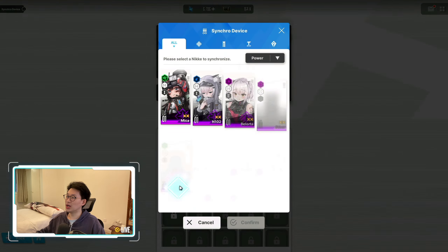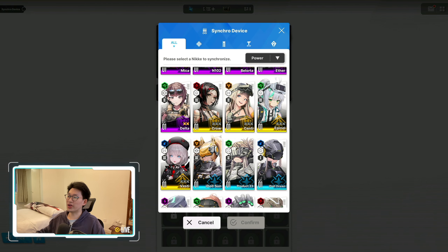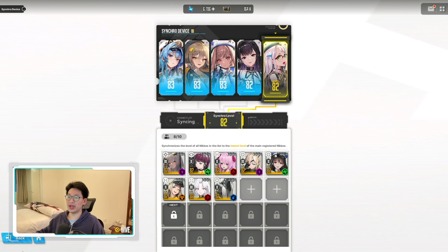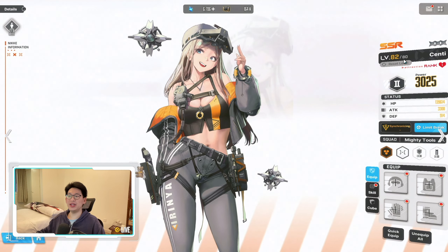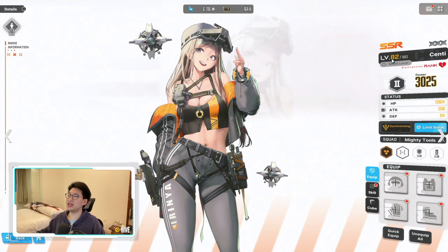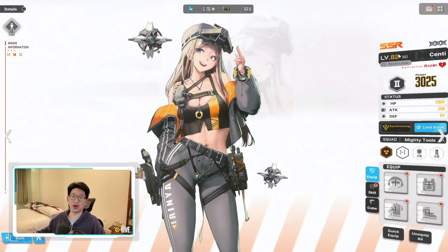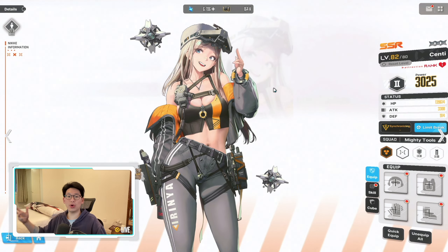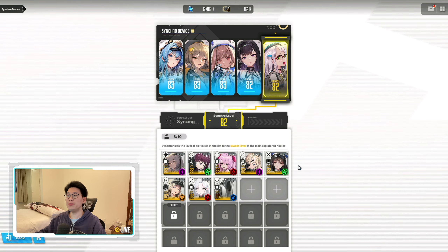Let me show you an example. I've got Senti, Crow, and Bestie — all level 1 characters. I'm going to put Senti in the synchro device and she boosts from level 1 to level 82 immediately. If I go to my Nike list, Senti is now level 82 out of 80 even though I never leveled her up at all — she jumped from level 1 to level 82 at zero cost, which is super nice.